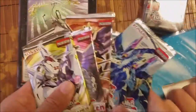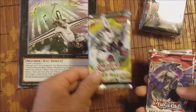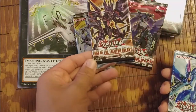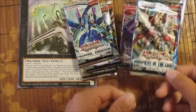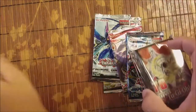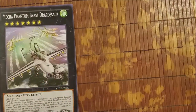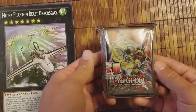And then Judgment of the Light. So in this value box we have an Abyss Rising, a Cosmo Blazer, a Lord of the Tachyon Galaxy, one Primal Origin, two Primal Origins, and Judgment of the Light. So we got that, and we got our giant card. If we pull one of these from any of these packs, every time I special summon it, I'm going to use this instead — which is not legal, but whatever, I'm still going to do it. And we got these 70 sleeves.